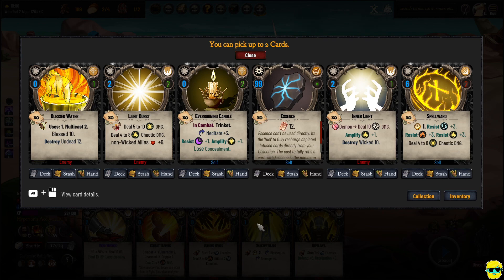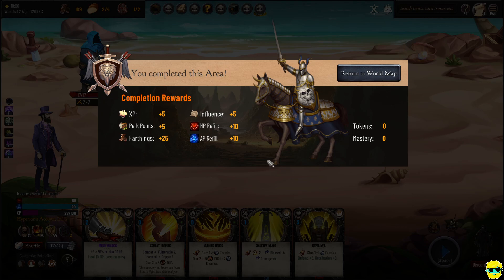Which of these cards do we want? We can use essence to recharge our wands. Light Burst — any cards that deal damage with this character I'm usually excited about, but not ones contingent upon the enemy being wicked or undead. I'm going to put Light Burst in my stash. This is a one-use multicast two consumable item. This is a permanent card — always look out for whether it's one-use, something you can sell, or is a trinket. We already have a trinket. I'm going to take this essence, and look what we get: 25 money, 5 perk points, 5 experience, influence, restore all this stuff, return to the world map.